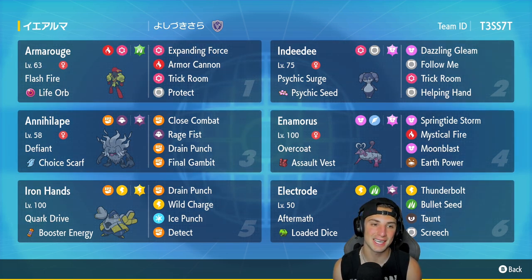Second Pokemon is Indeedee — you cannot have an Armarouge team without Indeedee. It's got Psychic Surge, Psychic Seed as item, Dazzling Gleam, Follow Me, Trick Room, and Helping Hand. Third slot is Annihilape, which is so so strong especially with this moveset. It's got Choice Scarf and is Defiant, with Close Combat, Rage Fist, Drain Punch, and Final Gambit.